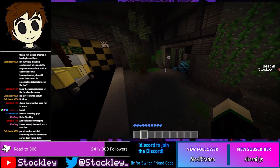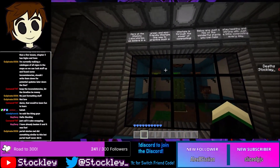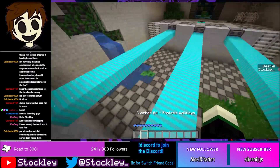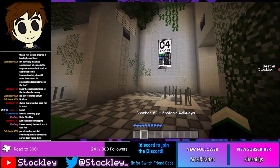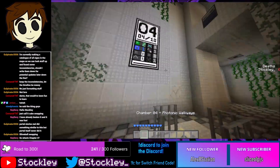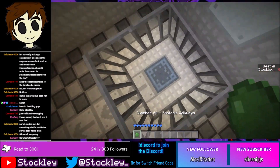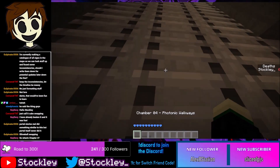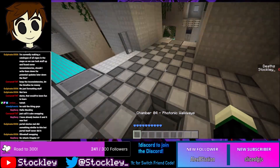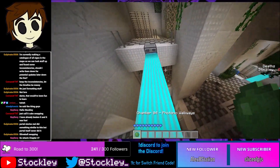Chamber four — the first new mechanic of chapter three: photonic walkways. Don't call them light bridges. The signs are a great help, telling you what to expect: two slime balls, bridges, and one lever. Slime ball number one needs to go over here to go through. Climb up the ladder to get to the second floor. Also, ignore the hole on screen — that has been fixed for version 1.1.